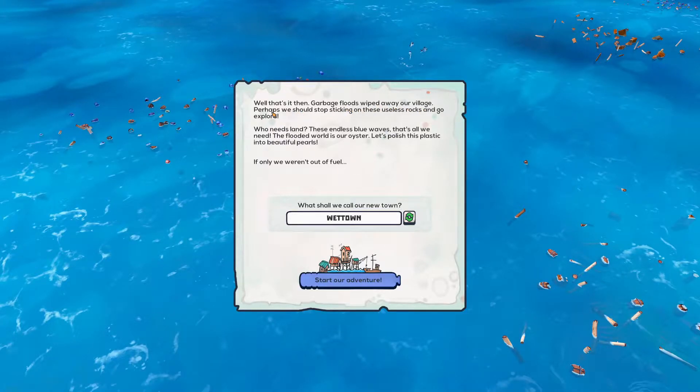Garbage floods wiped away our village. Perhaps we should stop sticking to these useless rocks and go explore. Who needs land? These endless blue waves, that's all we need. The flooded world is our oyster. Let's polish the plastic into beautiful pearls. If only we weren't out of fuel.